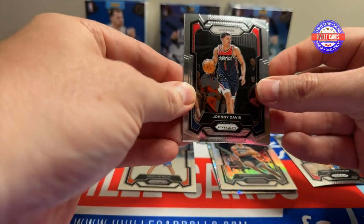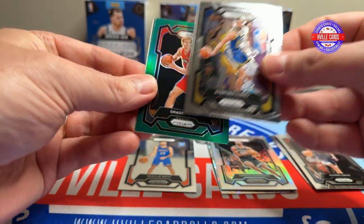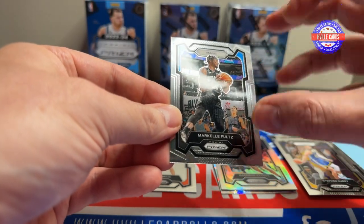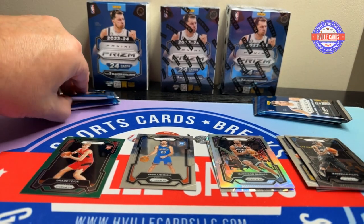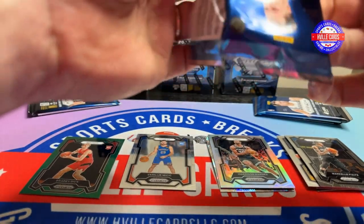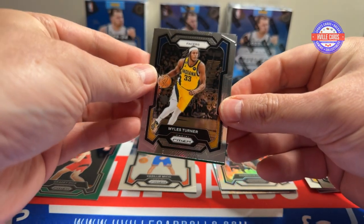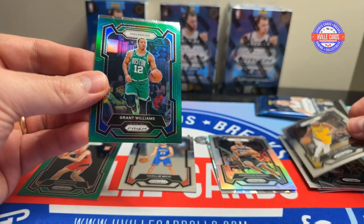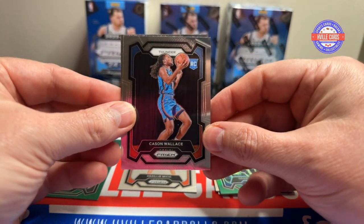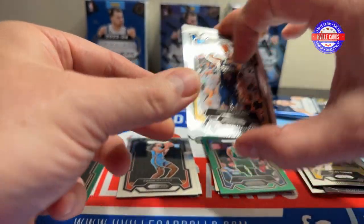Next pack. Johnny Davis. Steph Curry. A green Grady Dick. And a Markelle Fultz. Got a Miles Turner. Got a green Grant Williams. We've got a Keysen Wallace rookie. And a Jose Alvarado.